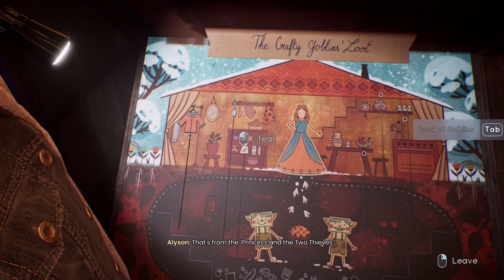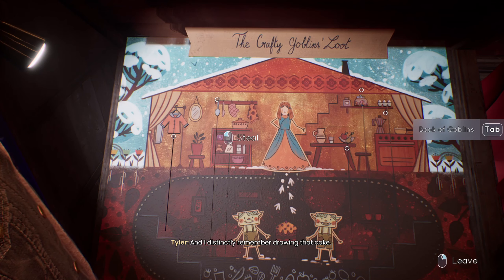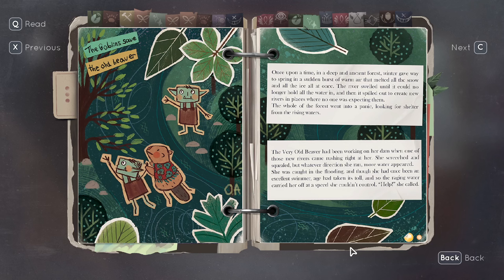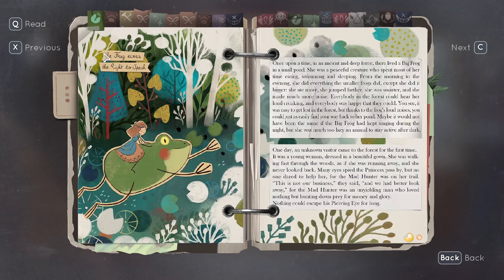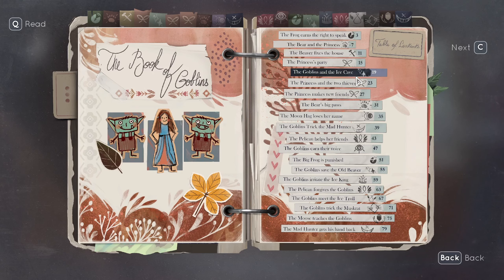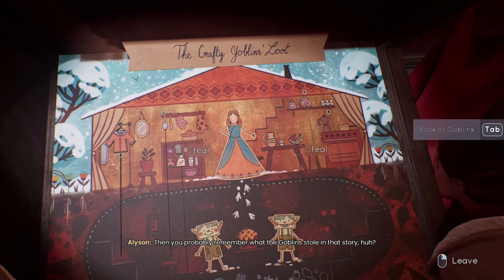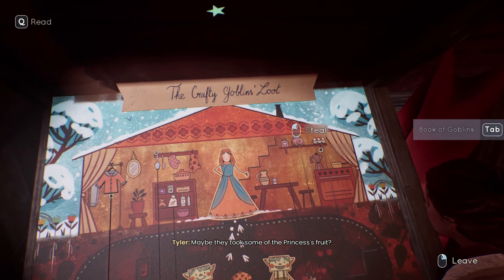Crafty goblins loot — that's from 'The Princess and the Two Thieves.' I drew the original and I distinctly remember drawing that cake, which is arguably the best part of that illustration. All right, Picasso. The princess and the two thieves: was the other one just confined to one story too and I just didn't notice? The wise princess — she was not native of the forest but never spoke about where she had come from, for it made her cry. She did not have many friends, but that was how she liked it. Food was disappearing from her house — not much at first, but only fruits, nuts, and eggs vanishing during the night.